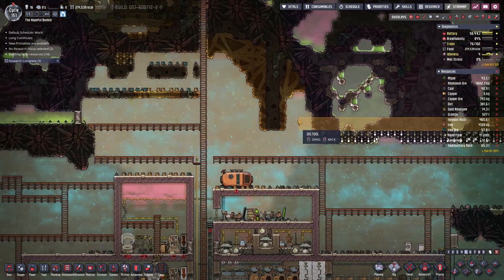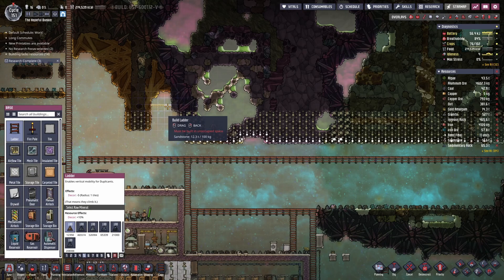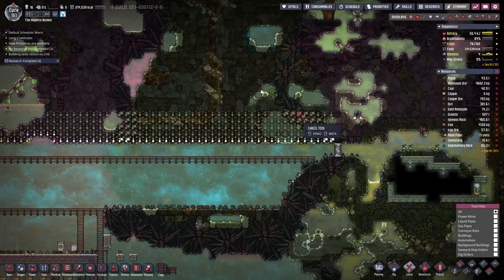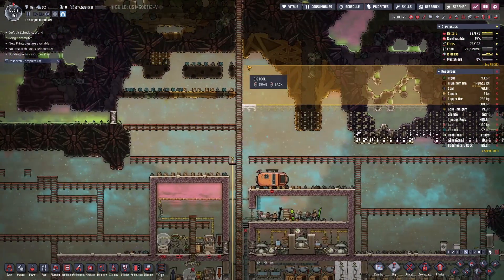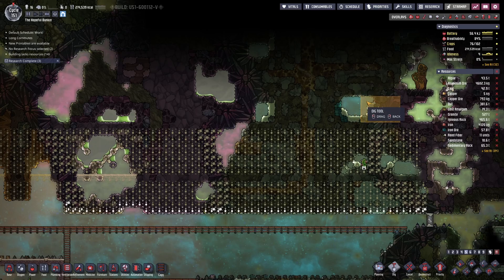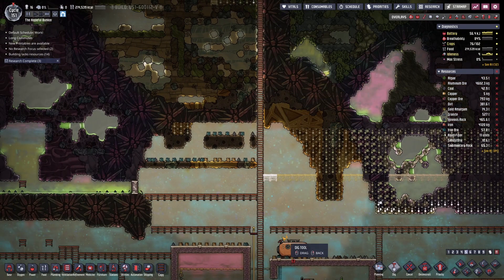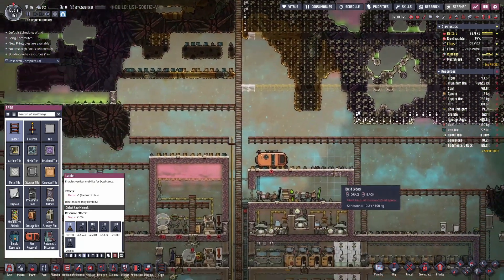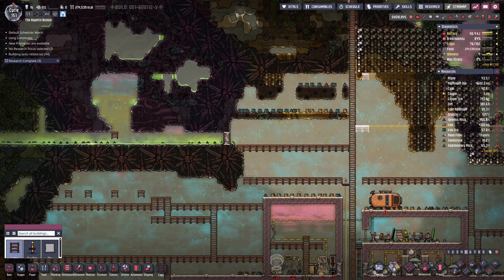They can dig three more tiles from below and then they need ladders. They can dig up seven tiles from a ladder. Leave it and then seven tiles tall - like that. A couple little ladders to walk on. Let's see what happens - this is going to release some gas and some goop into here but that's fine.